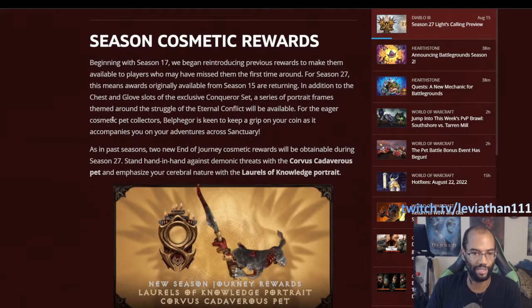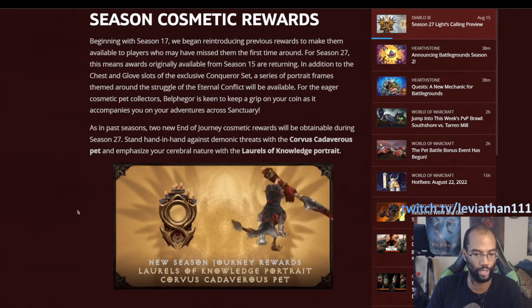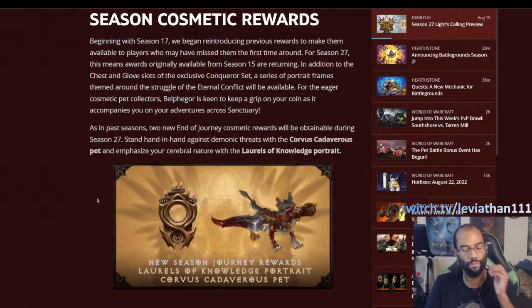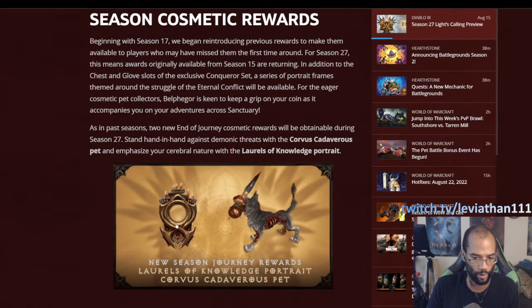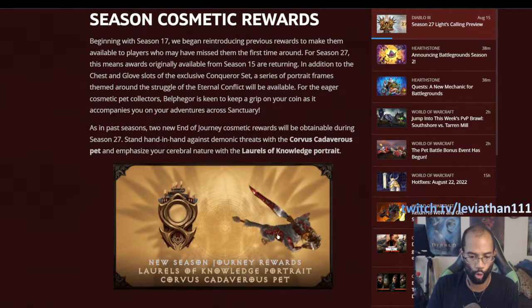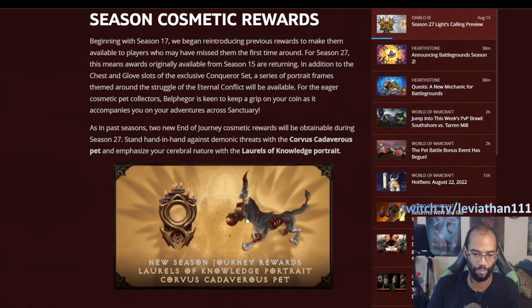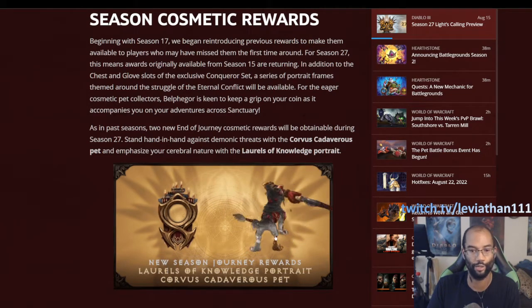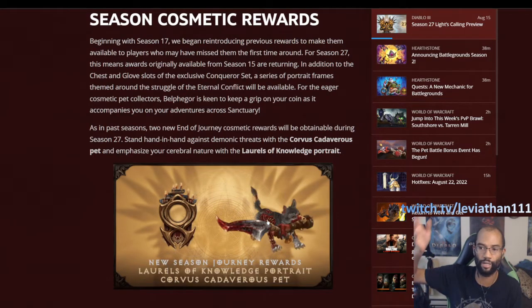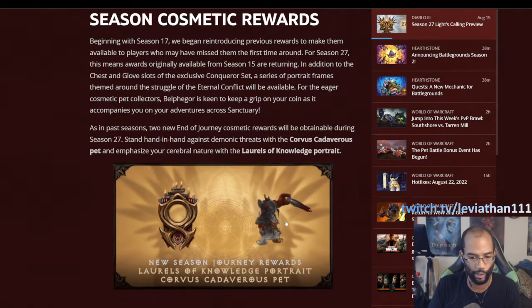One of the things I mentioned at the top was previewing the upcoming cosmetics. They've been adding unique cosmetics to each season, which is great. You have the Laurels of Knowledge portrait frame — it's a really cool, ornate design. And then you've got the Corvus Cadaverus pet, basically a demonic pup with an arm that it plays with. The animations are cool. You'll get these if you go all the way through your seasonal journey — hitting every section including Guardian.